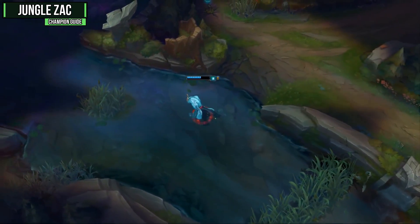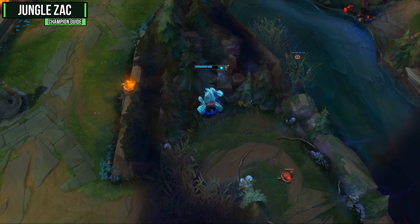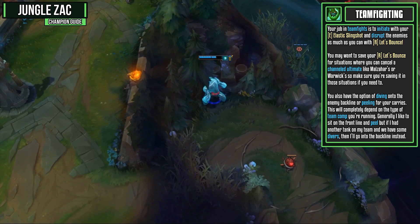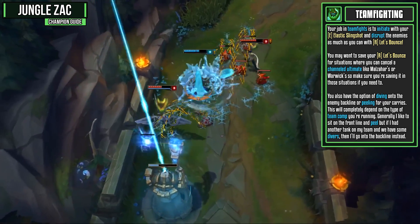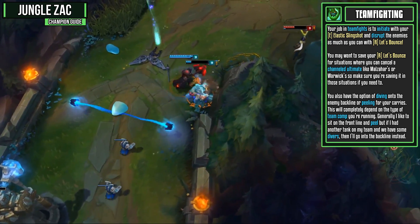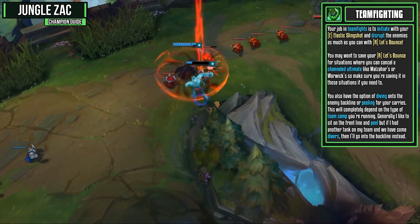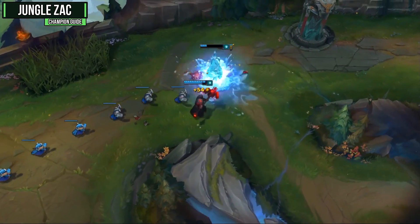Your ganks will become even better when you have Let's Bounce, since you can add more damage, apply another slow, and knock up a target. You should be looking to get a gank off every single time Let's Bounce is off cooldown. As mentioned, you can gank at level 3 or do a full clear and gank at level 4 — it's up to personal preference. Your job in team fights is to initiate with Elastic Slingshot and disrupt enemies as much as you can with Let's Bounce. You may want to save Let's Bounce to cancel a channeled ultimate like Malzahar's or Warwick's.